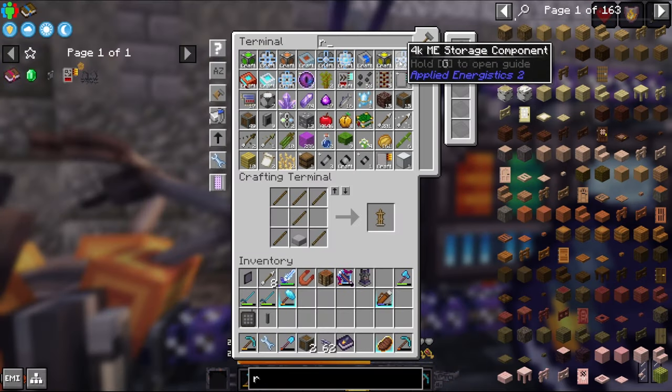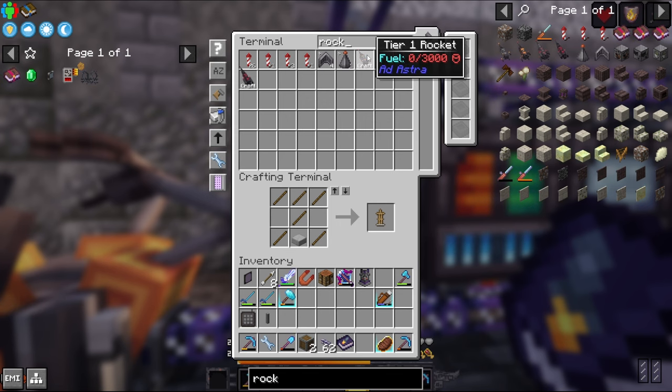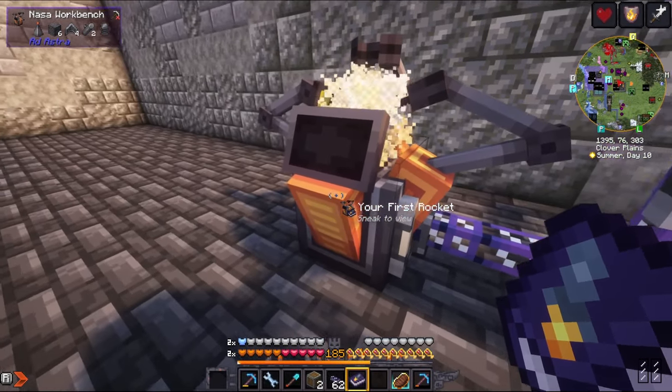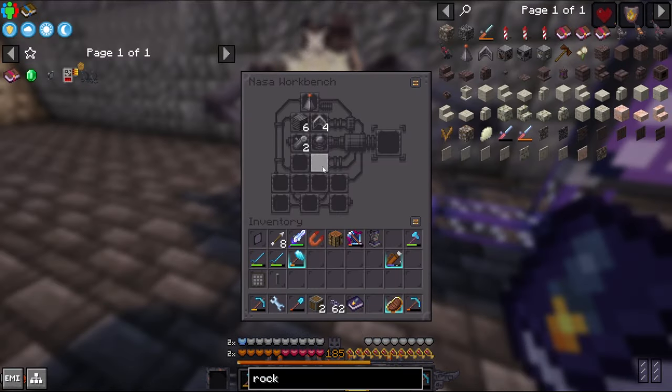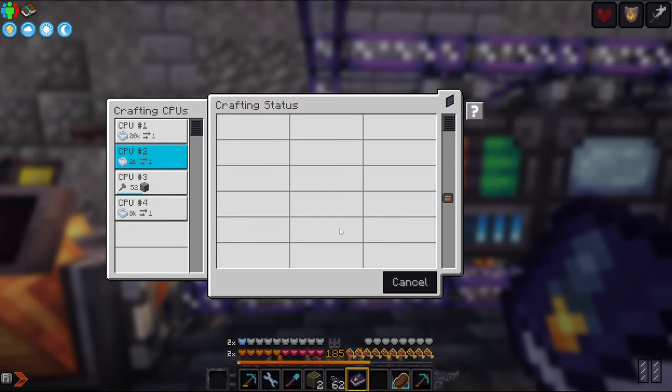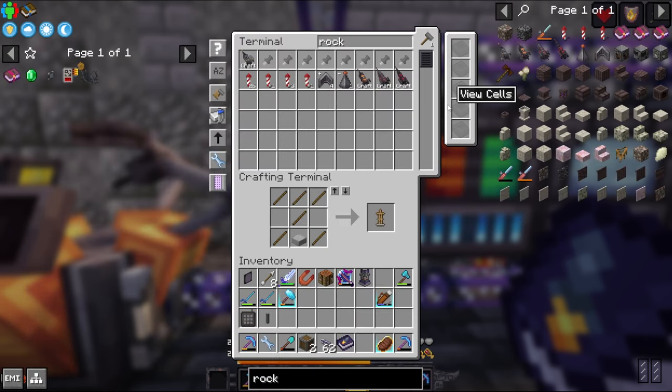Let's take a look at what it's going to take to make these rockets. We've already made the tier one rocket. If I craft here, you've got all the ingredients. If I click start, it dumps them through the pattern provider into here, and now I can just move them around. I do have to cancel this crafting job. So that's an easy way to discover all the ingredients you need for a complicated craft, even though you can't actually craft it with Applied Energistics.